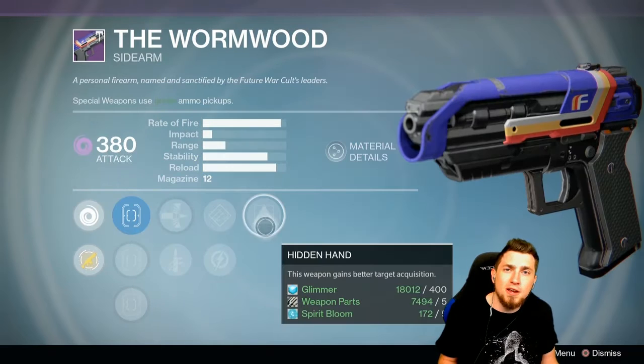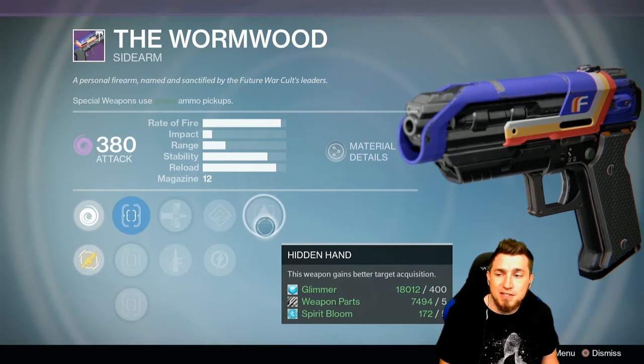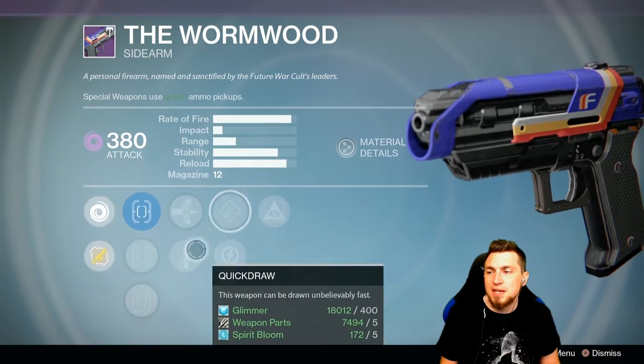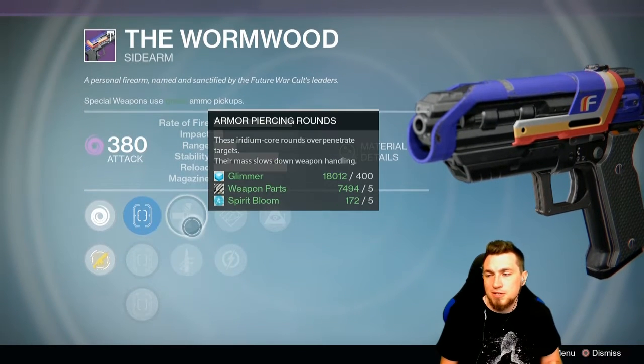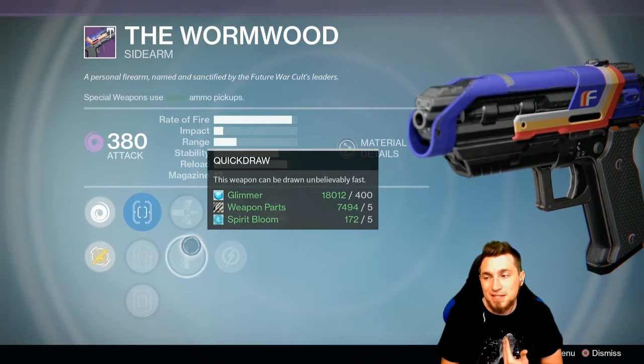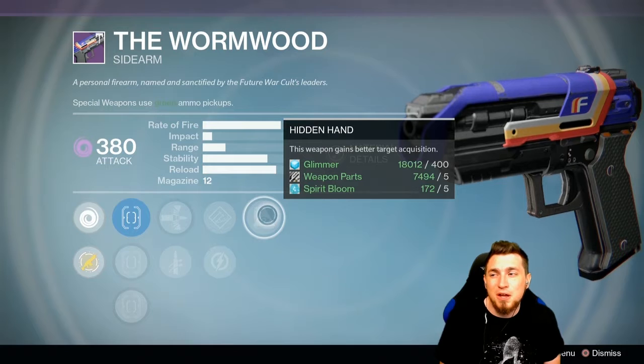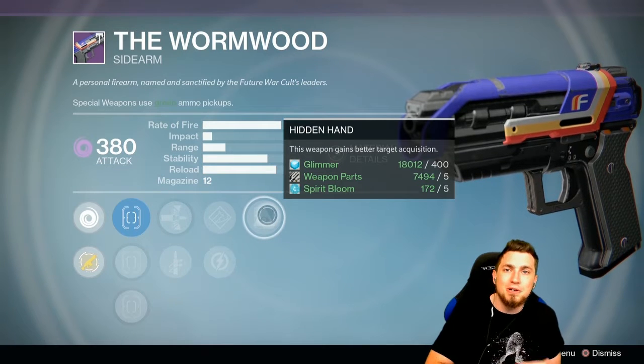I wouldn't recommend this week's One Road overall, because Hidden Hand is not a very valuable perk in my opinion. Hand Load is pretty nice for range boosting, and Quickdraw or Iron Piercing Rounds are pretty cool — I'd probably go Quickdraw myself. But honestly, overall, it's not the best roll you can get, so I'd move on and just wait until next week.